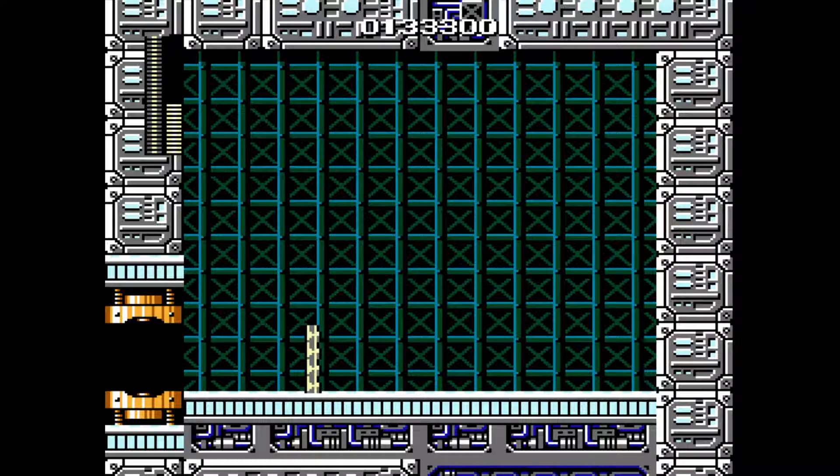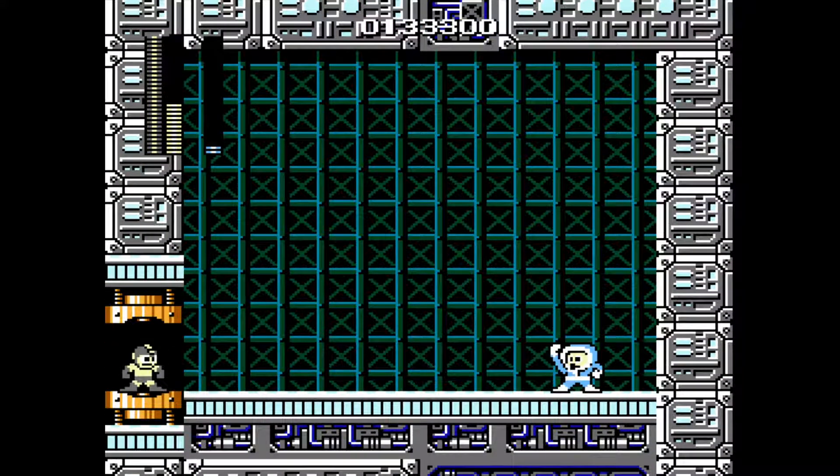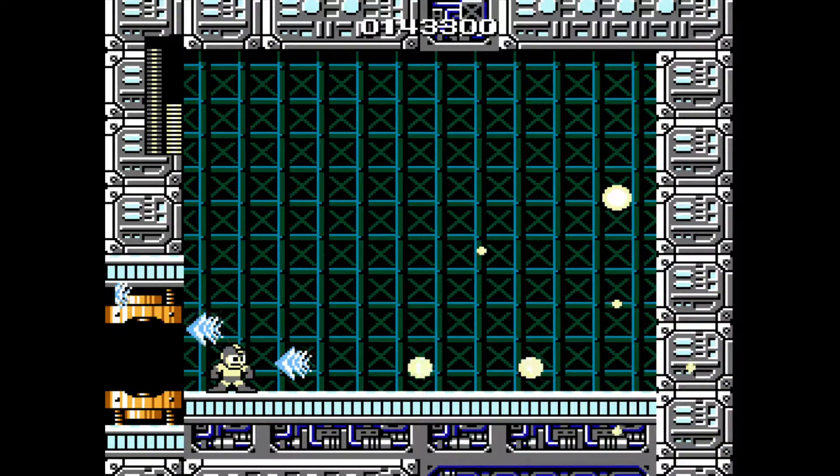Anyway, next is Ice Man, and you want to use the Elect Beam. Ice Man can be the easiest, but he can also be the hardest, because his Ice Shots do like ten damage to you, which is a ridiculous amount of health.